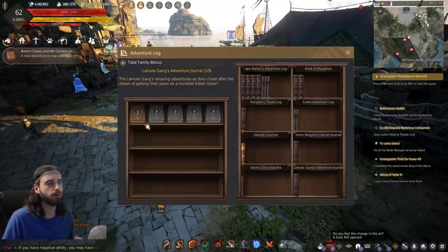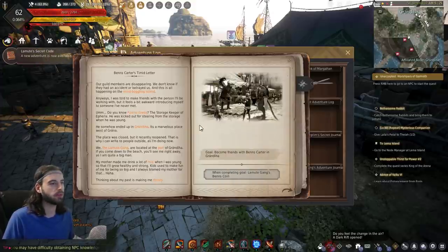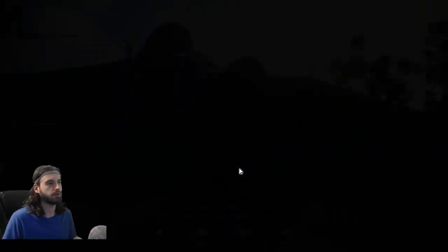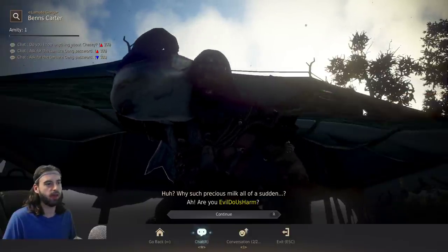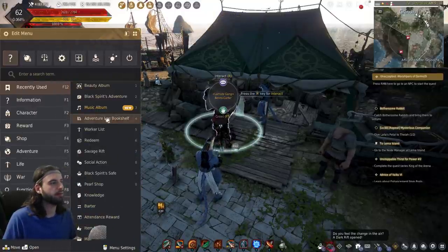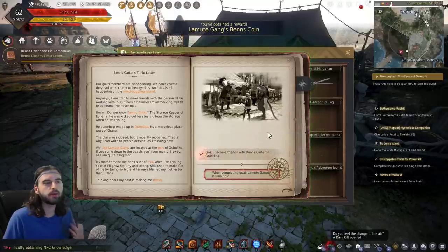Press Escape, go to the Adventure tab, click the Adventure Log Bookshelf, and you'll now have access to the Lamut Gang's Adventure Journal. Click on Book 1 — the first goal is to become friends with Benz Carter in Grandia. Talk to Benz Carter, click on Chat, and hand over one of the fresh milks we gathered. That completes the task of becoming friends with Benz Carter. Press Escape, Adventure Log Bookshelf, click on the book, and complete the goal.